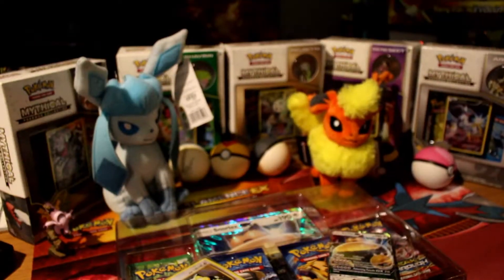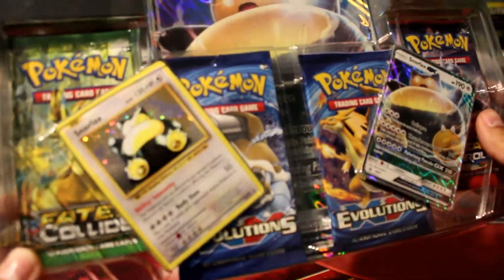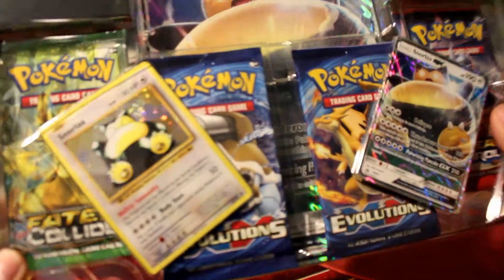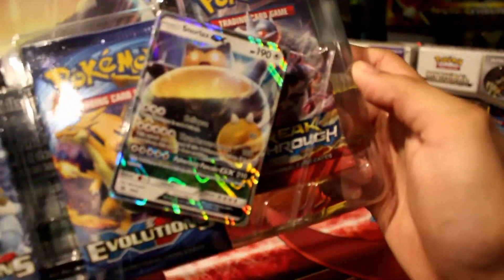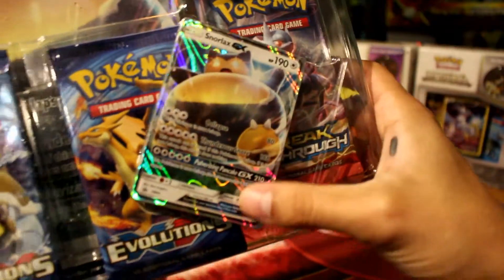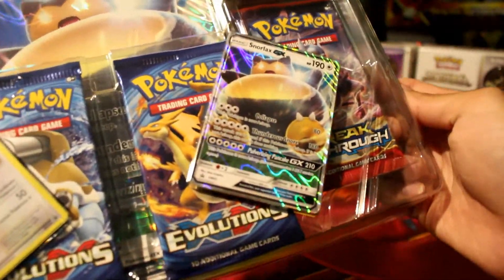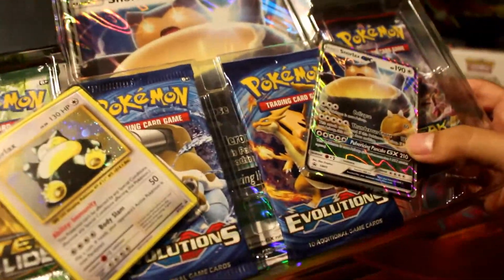Going ahead and opening this right up — love the packaging. Here we are: here's the new Snorlax from the EV side and then the Snorlax GX with three abilities. One is the GX move and the other two are regular abilities. His GX move is Polarizing Pancake, and then he has Thunderous Snore and Collapse.